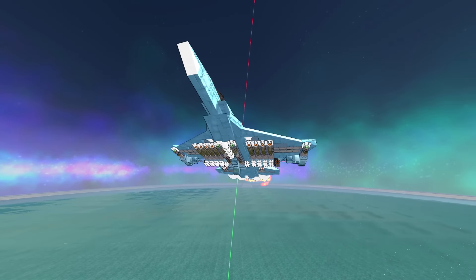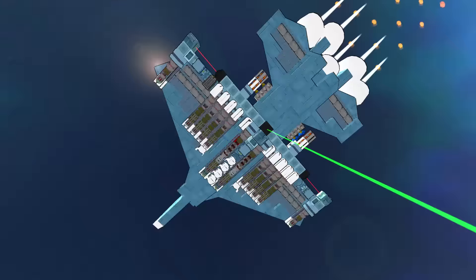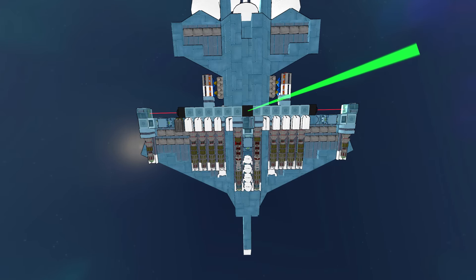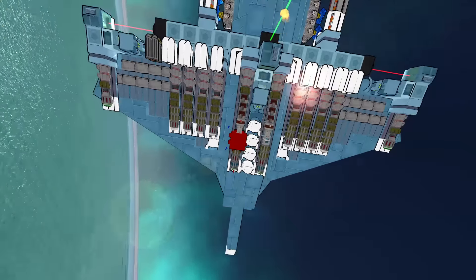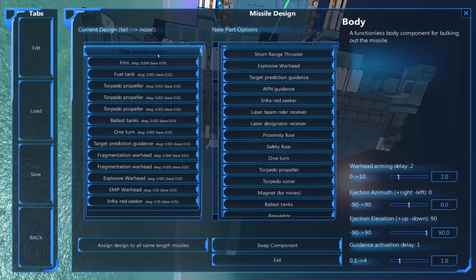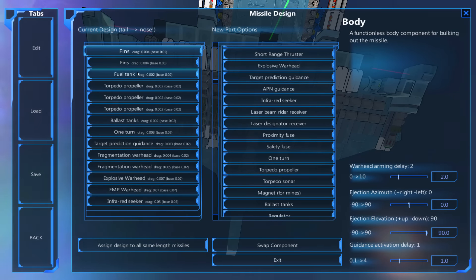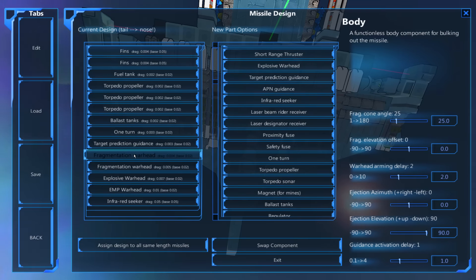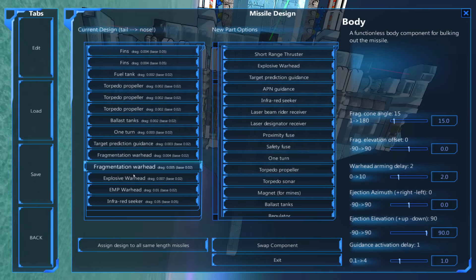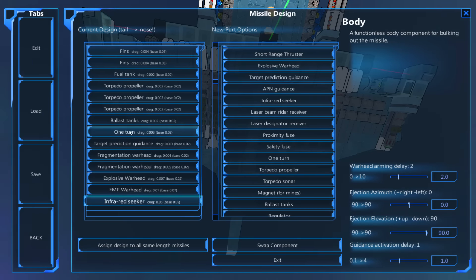The KF-15 does have flares, and we are going to take a look at these missile systems. These Central 2 missiles are using a couple of fins, one fuel tank, three torpedo propellers, a ballast tank, one turn, a TPG, two frags with a 25-cone and a 15-cone, an explosive, an EMP, and an infrared seeker.